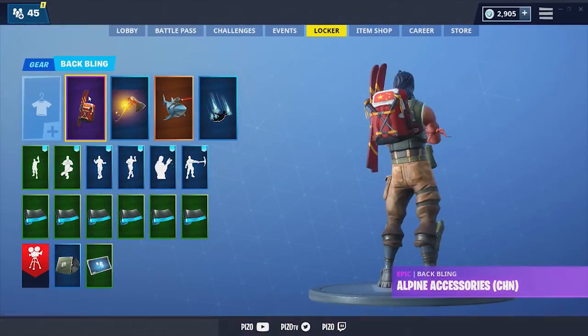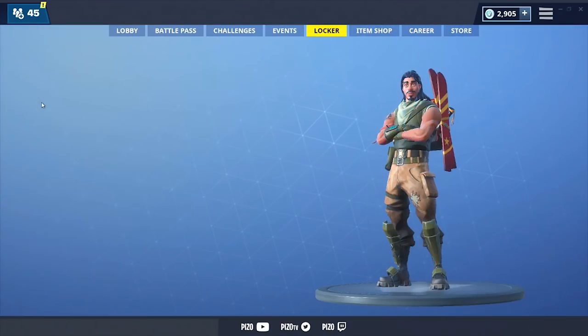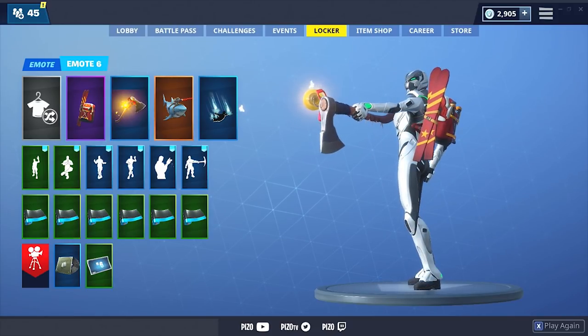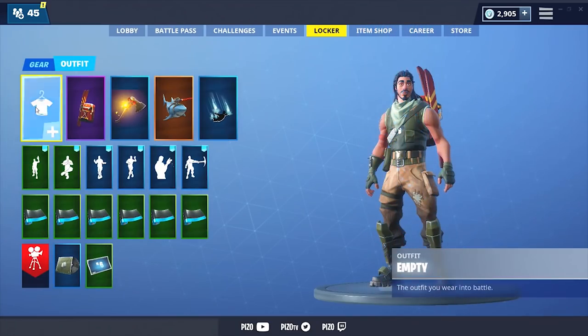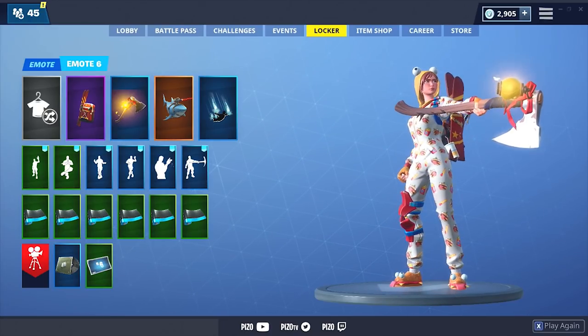Really trying to mix it up — we are using the China Alpine Ace back bling with the Guiding Glow harvesting tool. Let's randomize our outfit and see what we get. I'm not feeling it on Eon, not feeling it at all. Let's go default again and then put it on random so it will give us a random outfit — reset it here.